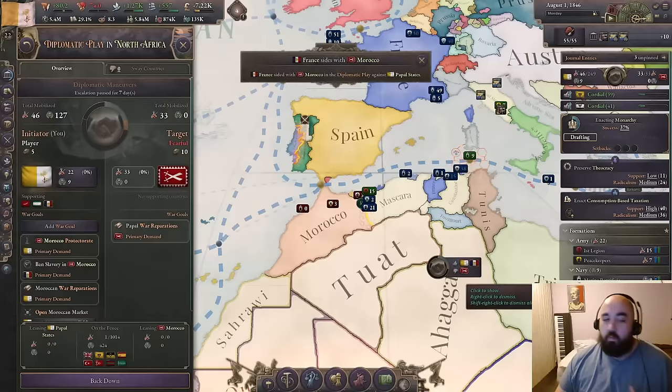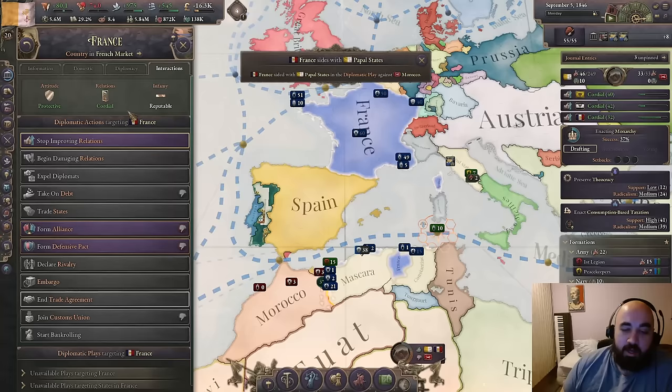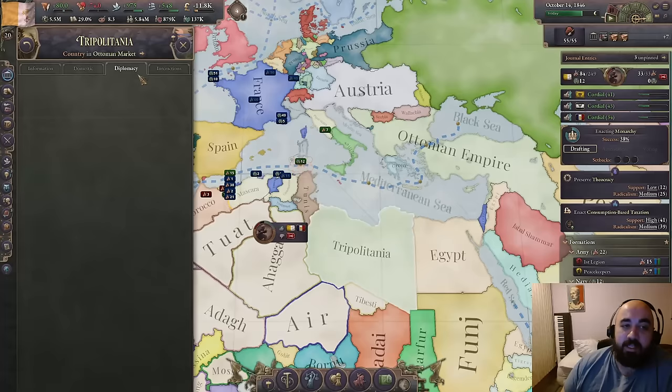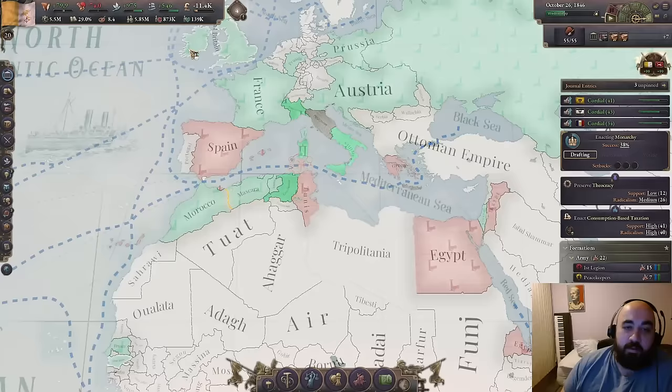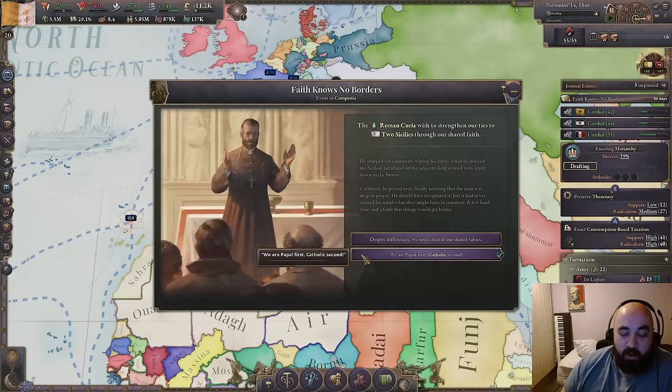We are going to be going for Morocco now. Fortunately, we were able to sway France to ban slavery. We are expecting France to side against us a lot, and so we're going to need to be on the constant lookout for if we can do anything in regards to that. We might even want to become their subject temporarily, except Roman pride would not tolerate such a thing. But we are going to be getting Morocco here, and we are going to be on the lookout for when Tripolitania changes colors. This is an indication that the Ottomans have failed the sick man of Europe event and have released all of their subjects, at which point we will be able to go for Tunis and Tripolitania.